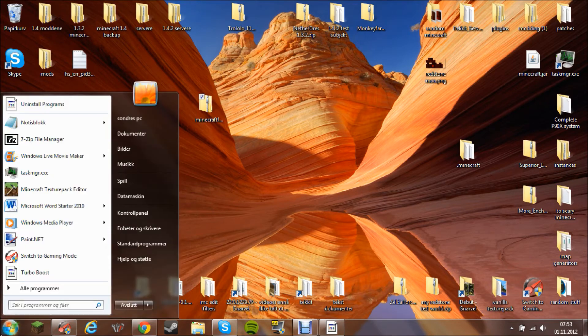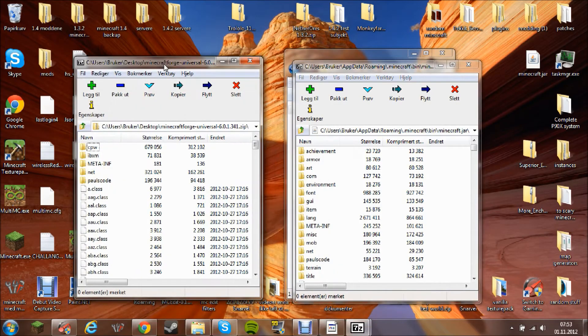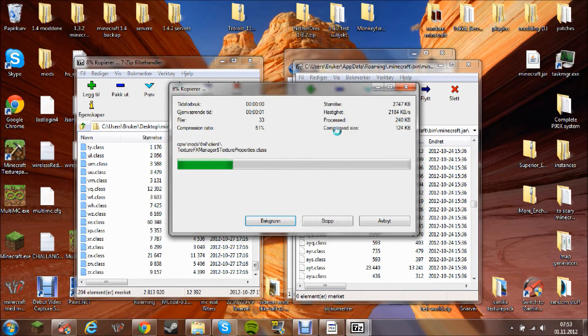What you need to do is go here and type this in. You will then come to Raw Marine where Minecraft is. Open minecraft.jar with 7-zip, and open Forge with 7-zip, then drag all the files in here.